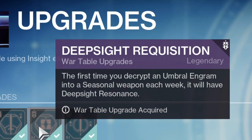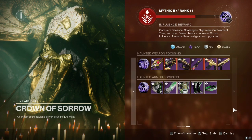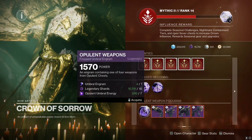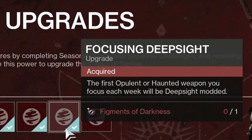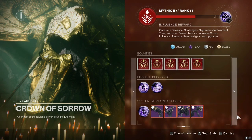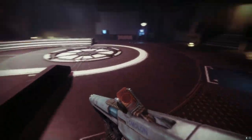As you can see, the first time you decrypt an umbral engram into a seasonal weapon each week it'll have a deep sight resonance. The war table has Deep Sight Requisition for the Season 16 weapons. Over at the Crown of Sorrow it's the same — the haunted and opulent weapons all have a red border. In the upgrades you can see 'Focusing Deep Sight': the first opulent or haunted weapon you focus each week will be deep sight modded, giving you at least one red border toward a pattern every single week.